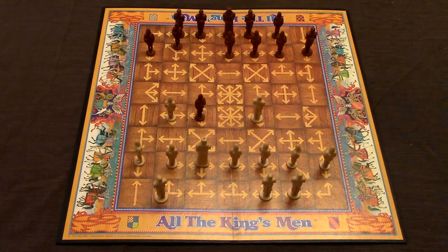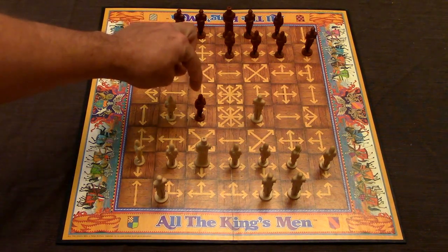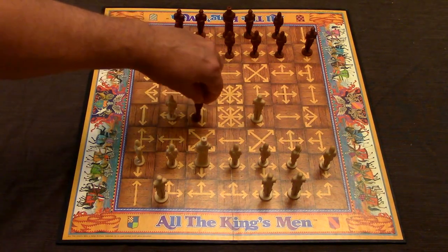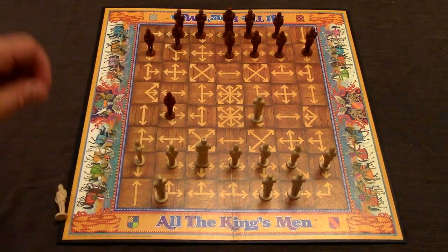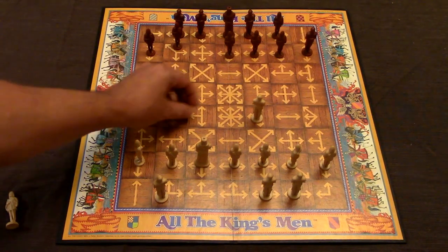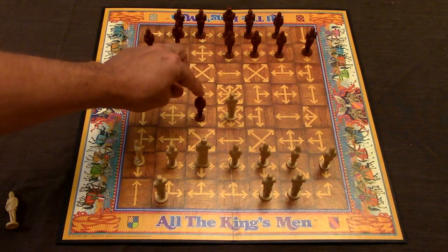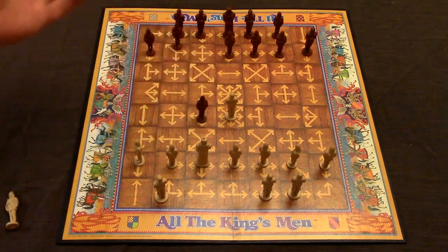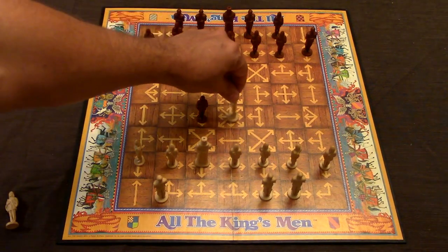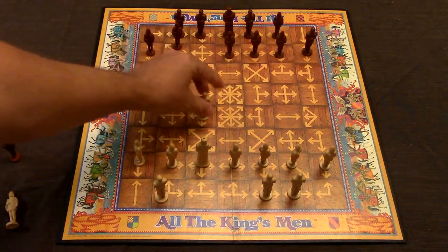To capture a piece, you simply move your piece onto the square where the opponent's piece is. So I could capture this archer with this piece because the direction allows me to move into that square. An interesting rule: if a knight is next to a piece but there's no arrow pointing in that direction, he cannot capture it. You can technically place a piece right next to an opponent and not be captured. Conversely, if the knight is on a square allowing movement in any direction, he can capture freely.